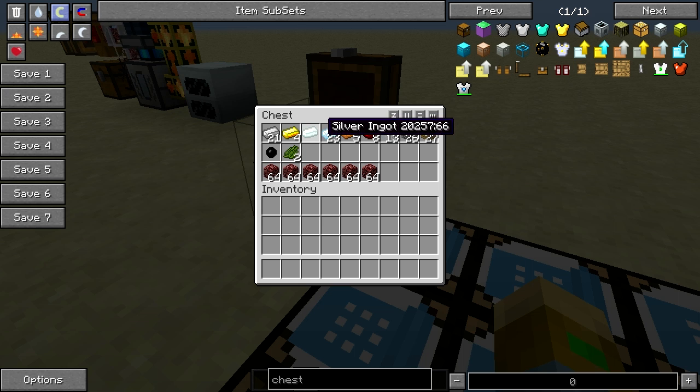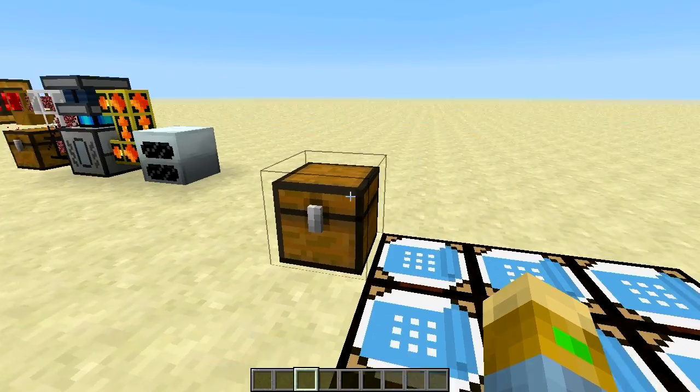We need some iron, gold, silver, tin, copper and redstone, and some glass, cobble, planks, rubber for the cable, and cactus green for the waterproof piping. And then we need a lot of netherrack, because that's our fuel for the Magma Crucible.